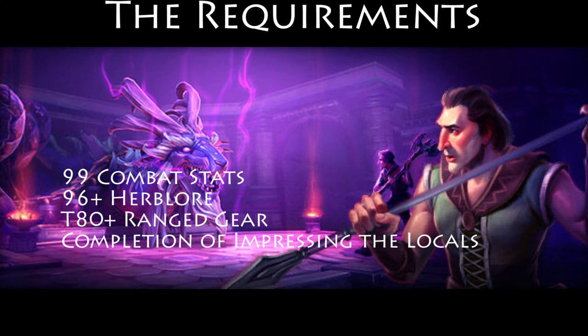The only requirements for this dungeon are completion of the Impressing the Locals mini-quest, 99 in all of your combat stats, 96 or better Herblore, and tier 80 or better ranged gear. I also highly recommend getting the mechanized chinchompas unlocked if you don't already have them, because these will be extremely useful when clearing mobs. I'm mainly going to cover how to get through this dungeon using the minimum ranged gear that I think will actually be doable.